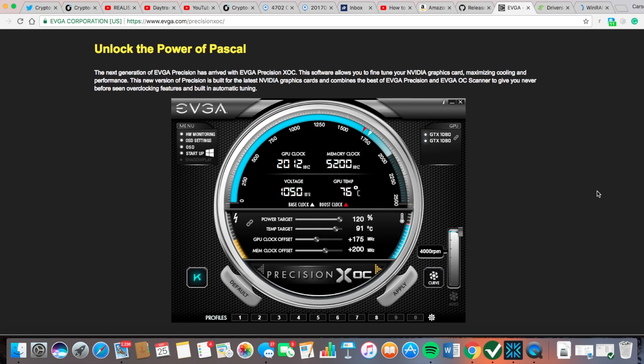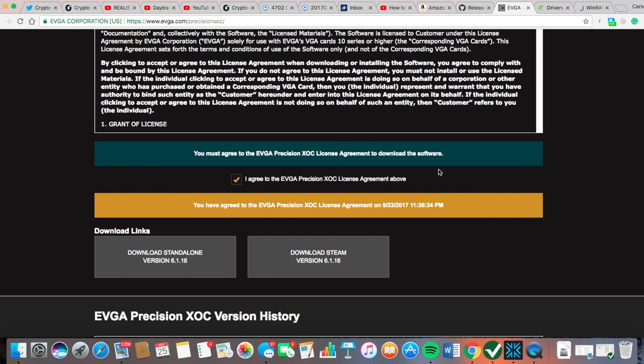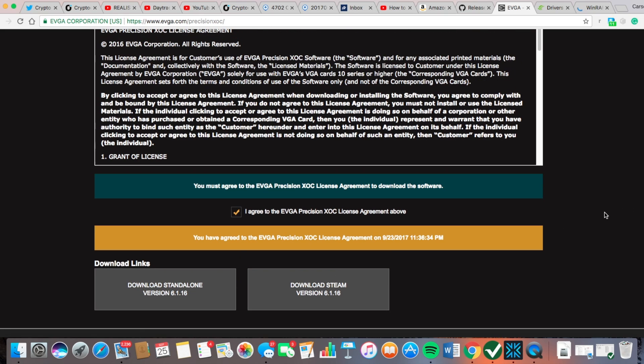You can overclock your system with EVGA Precision XOC — this takes it out of stock mode. You'll need to put your serial number into the application to use it, and it could possibly void your warranty. Overclocking isn't necessarily bad for your GPU if you know what you're doing, and it does boost your mining power if done correctly. Go to the website, create an EVGA account, download the standalone version, and once it's up and running you're ready for the next step.